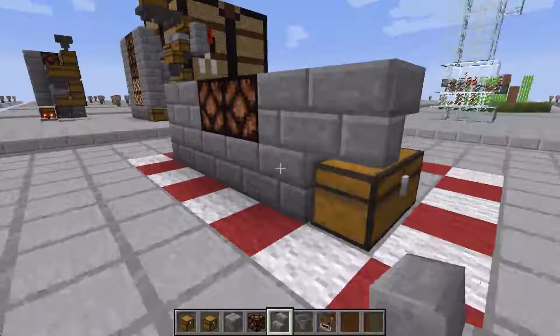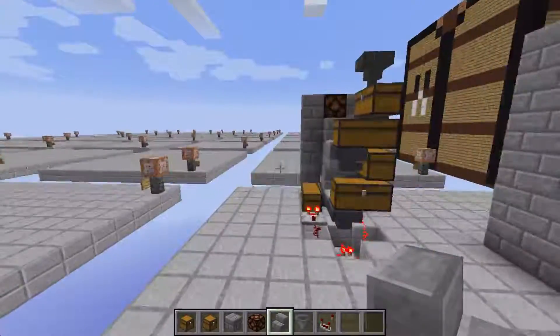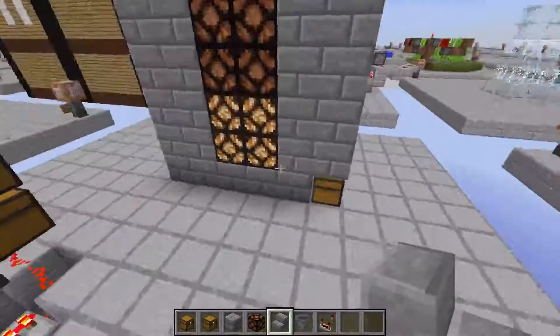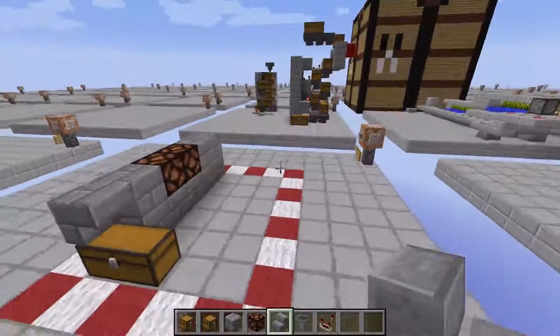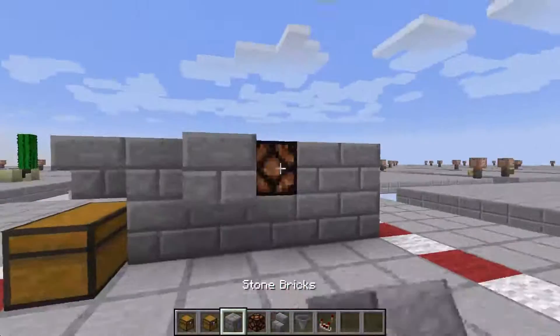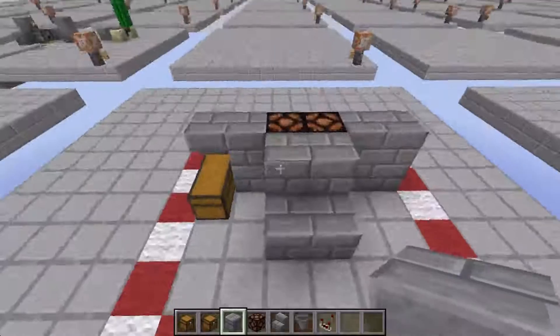You're going to use a stair to keep this chest openable. Now, the downside of this simplified version is it's not going to tell you when items are in the lowest chest. However, since the lights will be on here you should be able to figure it out pretty easily.